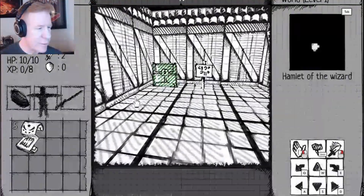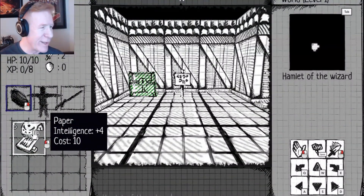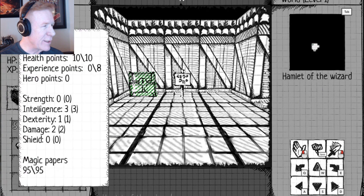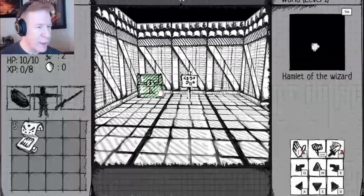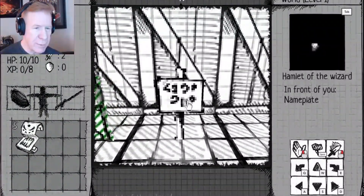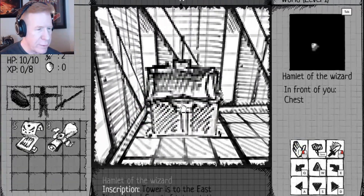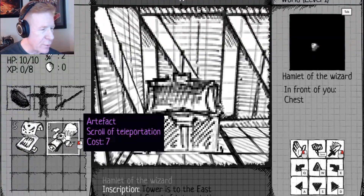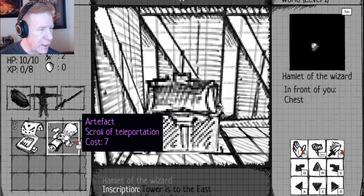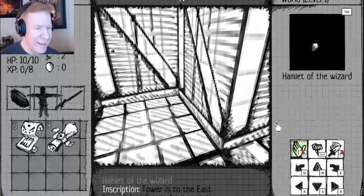I'm just moving around with the mouse — you can probably see my cursor on the screen. I've got 'Paper Intelligence plus four,' whatever that means. My character is class wizard, level one, with no health points or experience yet. Intelligence three, magic papers — I don't know anything about this game. We're in what I assume is the starting area.